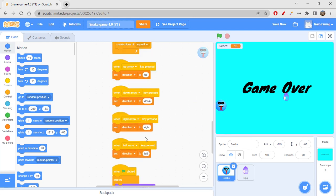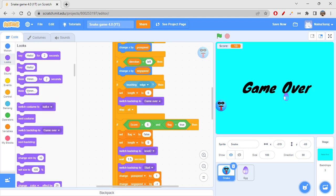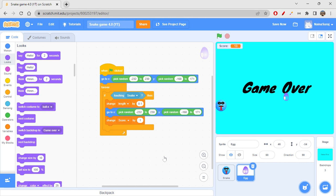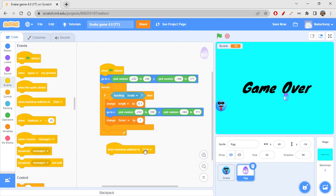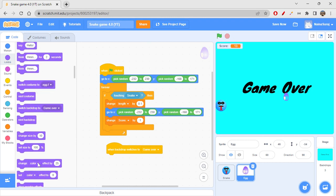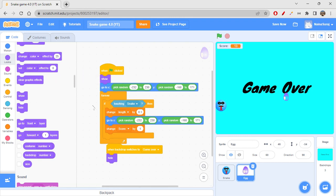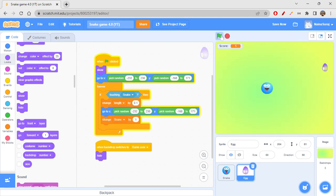So when we're switching backdrop to game over, I would go to Looks and switch the costume to ball b3. I would also hide the egg - when backdrop switches to game over, go to Looks and get Hide. And when green flag is clicked, you can show it again.